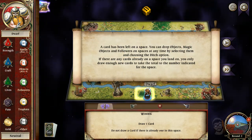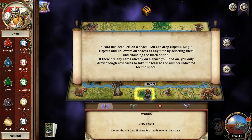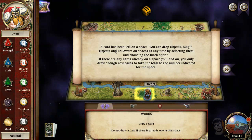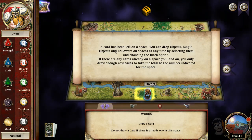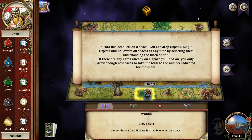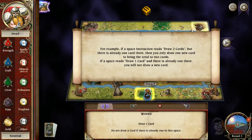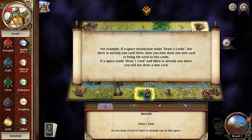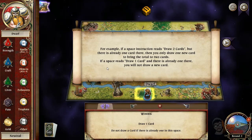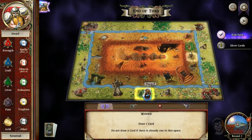A card has been left in the space. You can drop objects, magic, and followers by selecting ditch. If there are any cards already on a space you land on, you only draw enough new cards to take the total up to what the space indicates. For example, if a space instructs you to draw two but there is already one card there, you draw one new card to bring the total to two. If a space says draw one and there's already one there, no new cards. Got it.